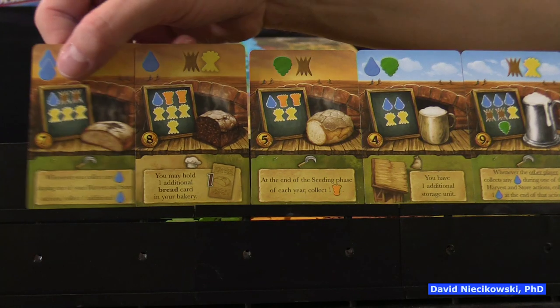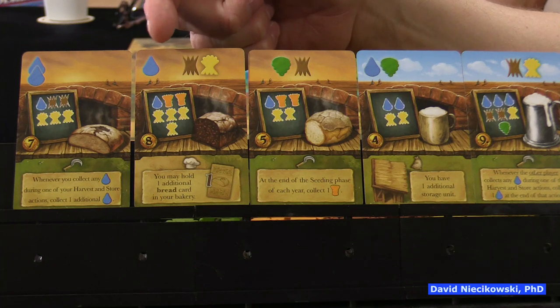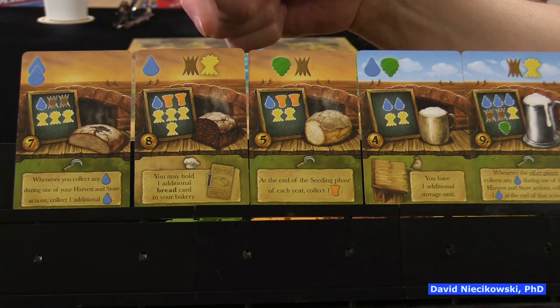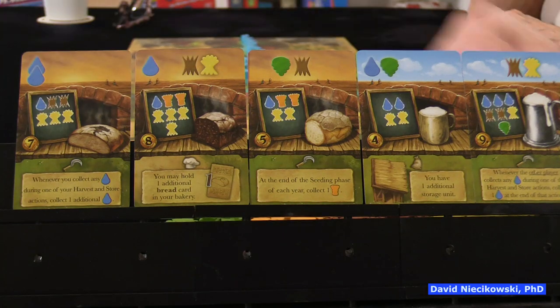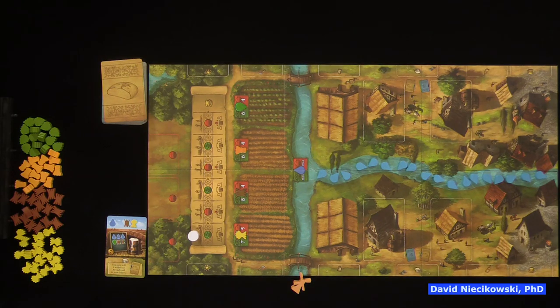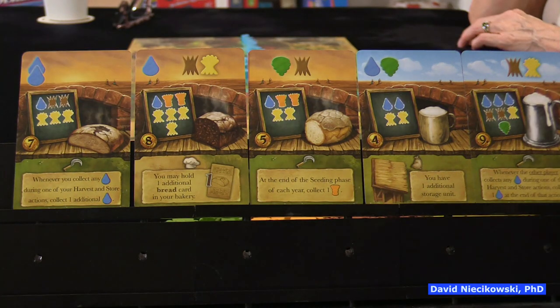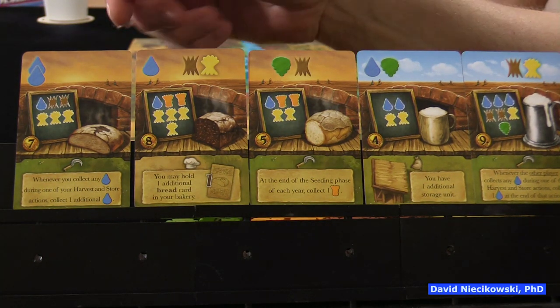You'll see on each card: a top where you can get resources, a middle where you can spend your resources to bake bread or brew beer, and the bottom part is an upgrade. When you play a card, you decide: are you going to get the resources at the top — in this case two water, or a water, a barley or a wheat — or use the middle part, spending from your storage.